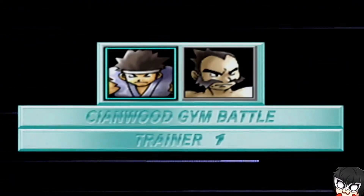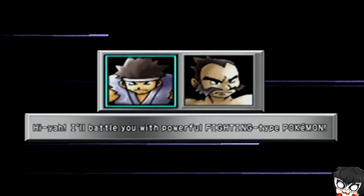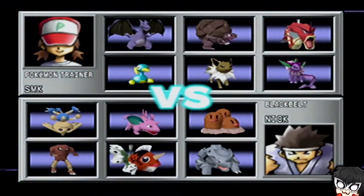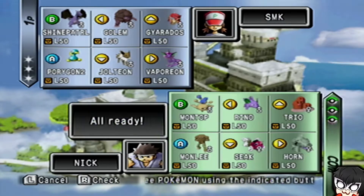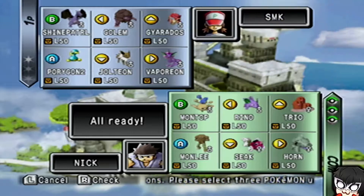I may actually do the fifth and sixth Gym because I don't think they added anything to the sixth Gym either. There should be a lot of fighting type Pokemon — this is a really interesting team: Hitmontop, Hitmonlee, Dugtrio. So definitely Vaporeon because of Surf and the fact that Acid Armor is really useful. Vaporeon to start.